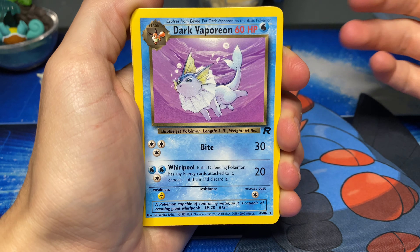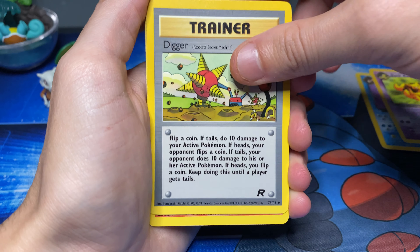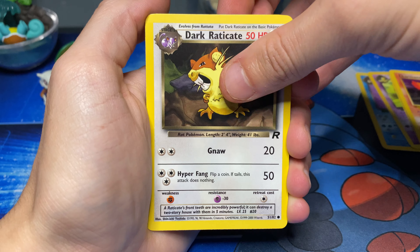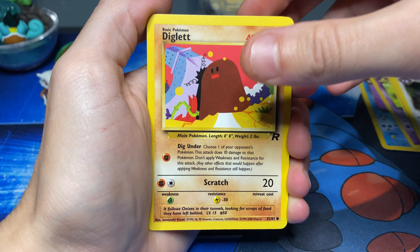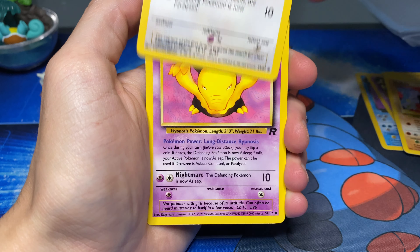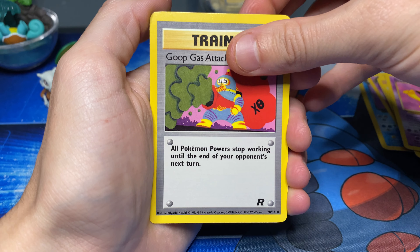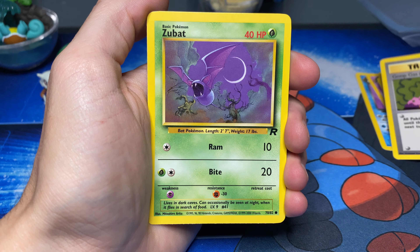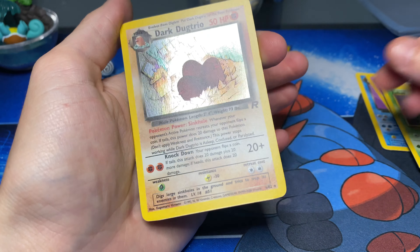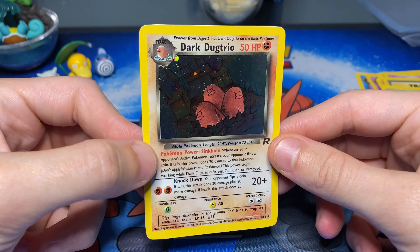Alright, let's see what we got here. Dark Vaporeon. Got a Dark Kadabra. We got a Digger. There's that beautiful Charmander. Got a Dark Raticate. Got a Diglett. Got a Dratini — can we get the Dragonair? Drowsy. Got a Goop Gas Attack. Zubat. And for the rare, what's it gonna be? Nice — got a Dark Dugtrio!